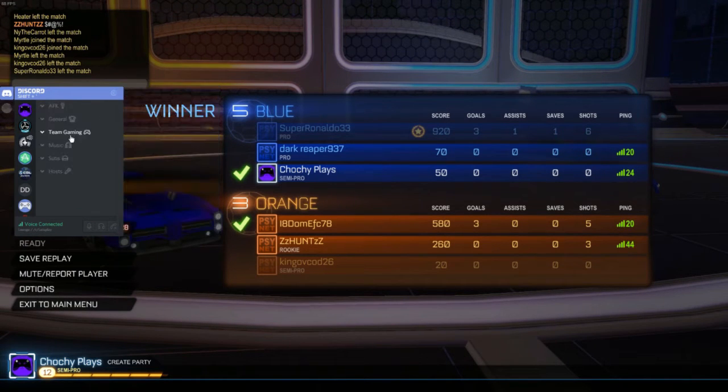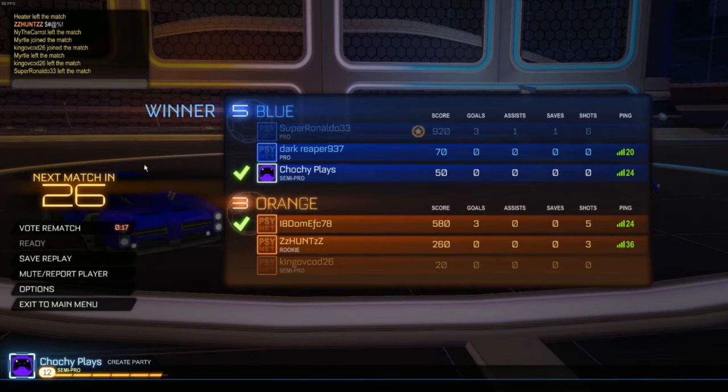Discord also provides a thing called the Stream Kit, which allows you to make cool widgets on stream — like a chat bar, a voice bar, and a chat invite widget — which shows the status of your Discord channels on stream.